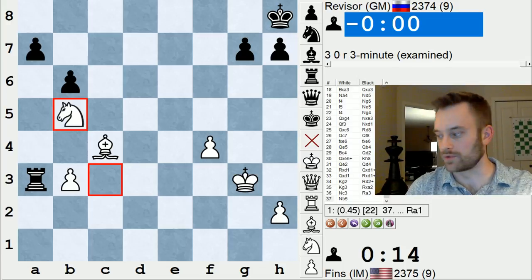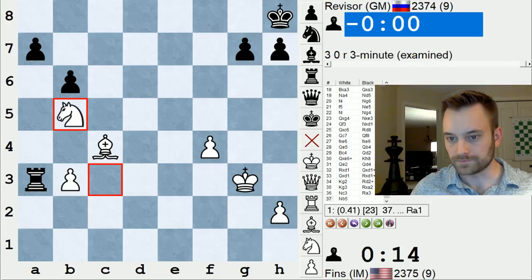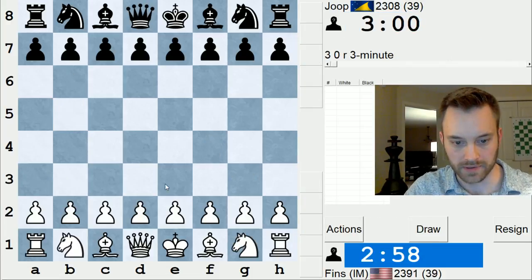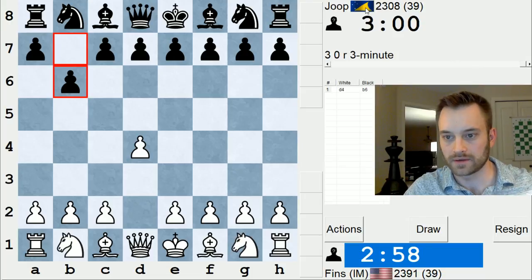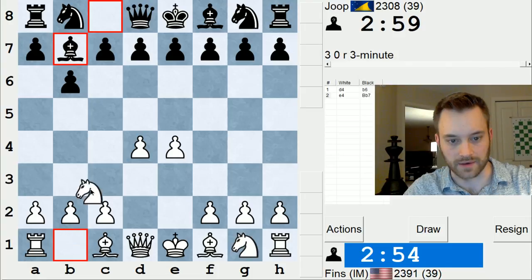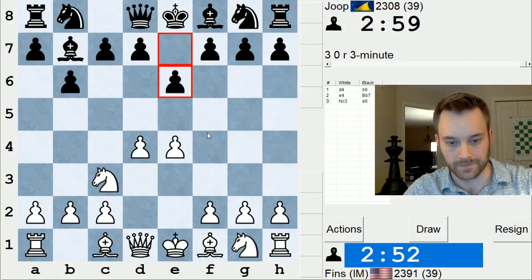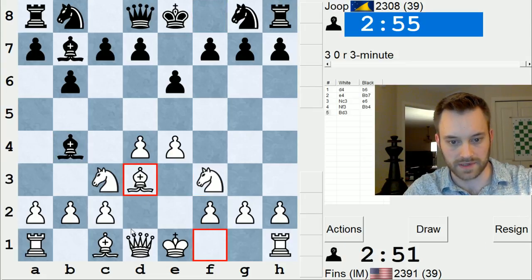Maybe one or two more games. Jupe is the next opponent — that is a cool flag. Never heard of that country. Tokolau. Okay, this one I'm going to take the center. I'm not going to back down from it. I'll just play the main line. I know black has bishop b4, but just play simple chess.